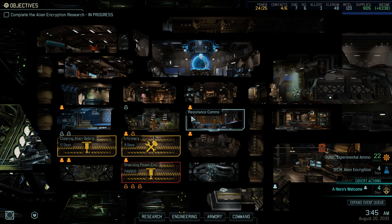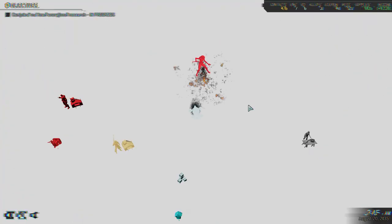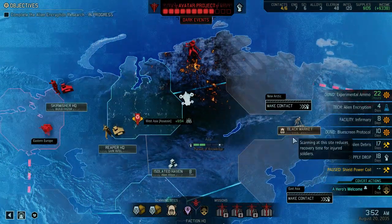Hello and welcome back to XCOM 2: War of the Chosen. This is 'Saving Your Disaster Campaign' — the Royal Disaster. This is episode number six, and my name is Saiken. Today we're continuing this legendary iron man campaign, and we're almost at the point where I consider it saved.